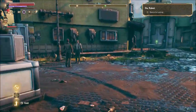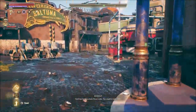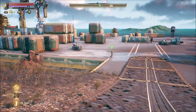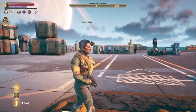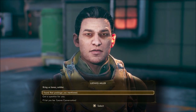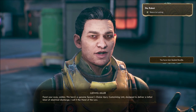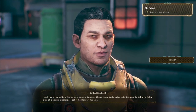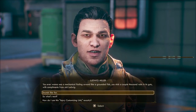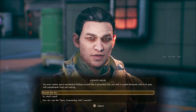We'll take the side door — that seems to be the quickest way to get to him. Dude, I have found your weapon! I found that package you mentioned. Feast your eyes, soldier — this here is a genuine Spacer's Choice injury customizing unit, designed to deliver a lethal blast of electrical discharge. I call it the Hand of the Law. You ever want to see a mechanical flailing around like a grounded fish, you stick a couple thousand bolts in its guts — with compliments from old Ludwig.